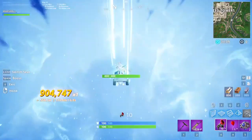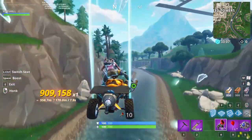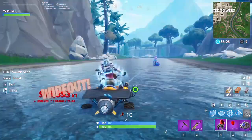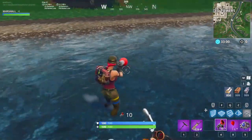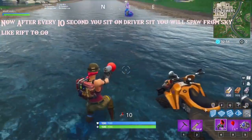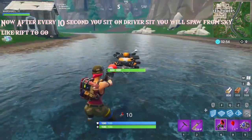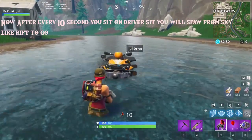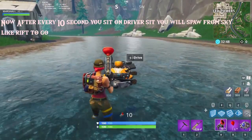You guys will notice it starts to glitch out. After that, get off the Quad Crusher once it's on the floor, wait at least 10 seconds, then jump on it again. You'll actually be able to use the Rift-to-Go again — you spawn in the same place, and you can keep spawning again and again.